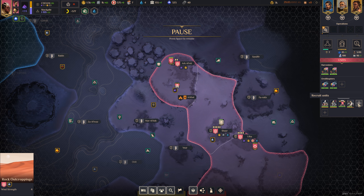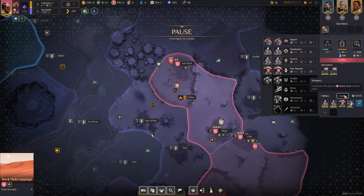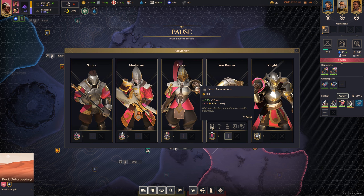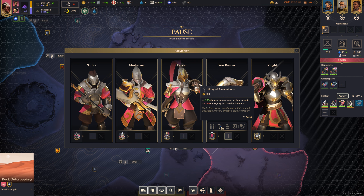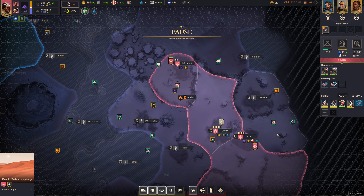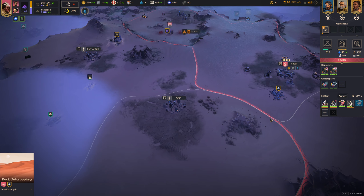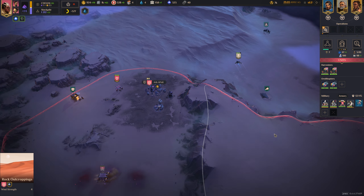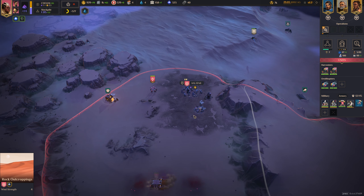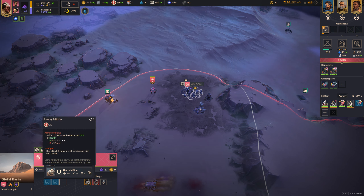Let's go ahead and train another war banner. Let's go to the armory and produce something for the war banner — maybe add power for solar upkeep. Damage against non-mechanical units — yeah, I like that. Let's do that. We're going to train another war banner and then have it take out these guys here. There's four. Let's go ahead and reinforce this place here.